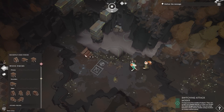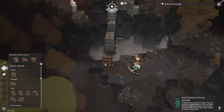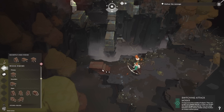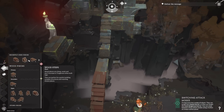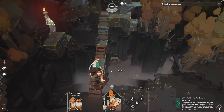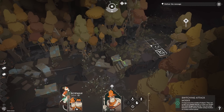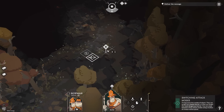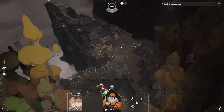We got ourselves a puzzle now. I think we're good to go on that - get up there. Troops have two modes of attack: they can target the closest horror or the most dangerous. You can swap between these by using their action panel. Makes sense. I agree.